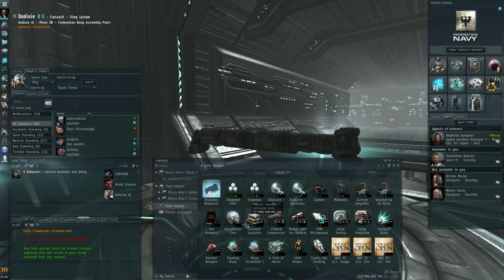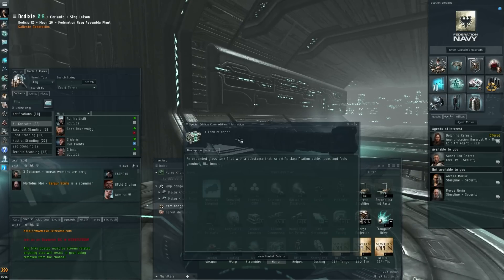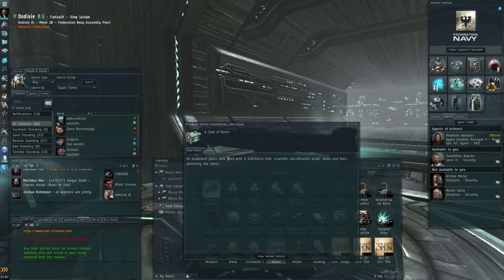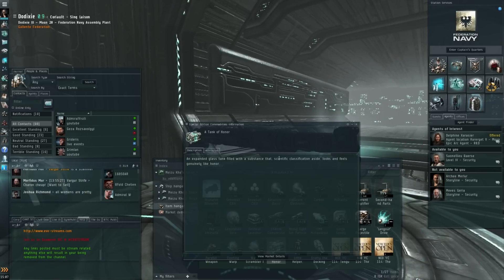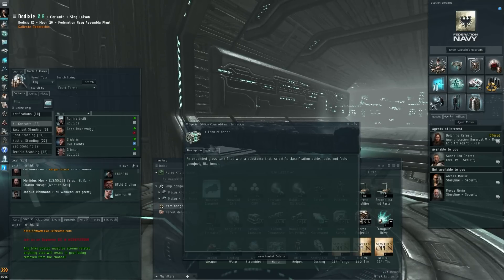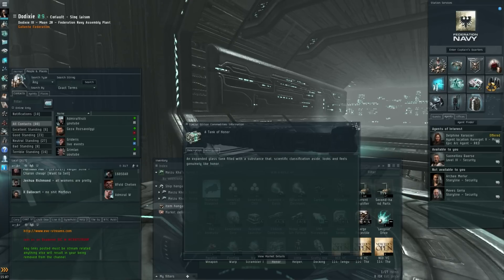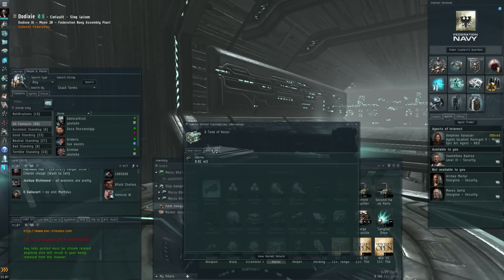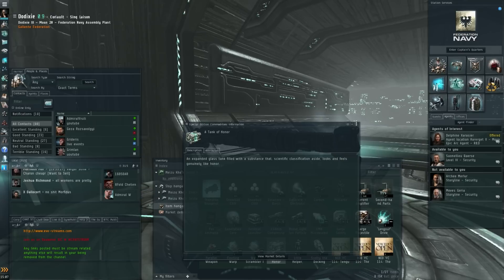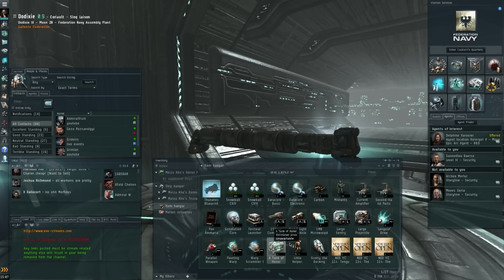Let's have a quick look at the items I got here. Tank of Honor — an expanded glass tank filled with a substance that scientific classification says looks and feels genuinely like honor. I'm not sure what that's going to be in reference to, but it's always nice to have. I'm pretty sure some of this stuff will become collector's items.